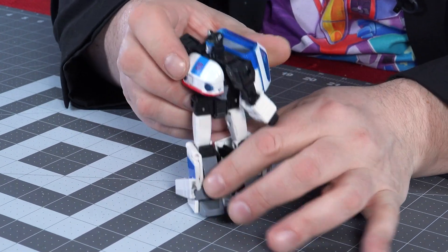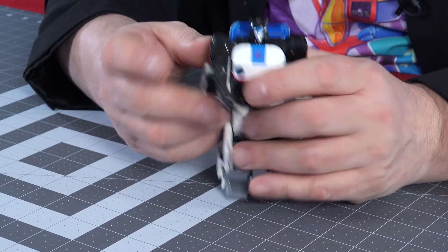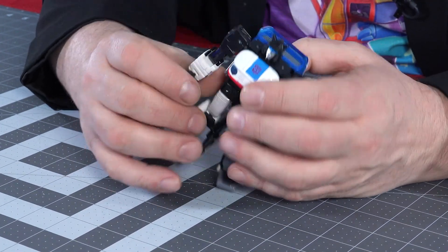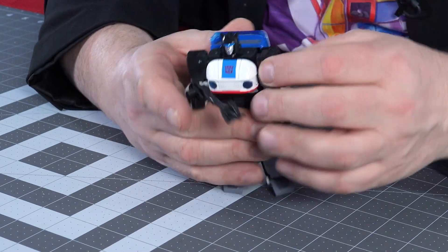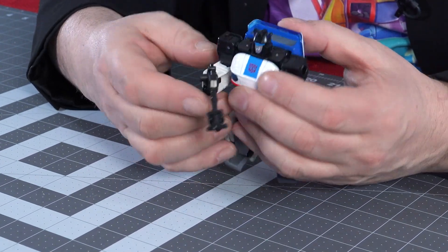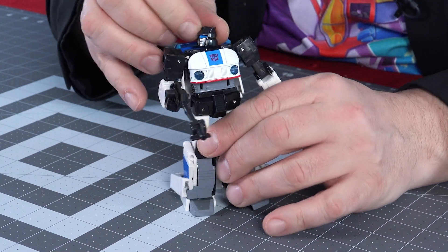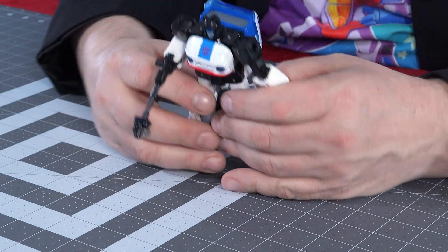He does twist at the waist, which is a good thing. His arms bend at the elbow and you can also bend them back — he's got almost a double joint. The shoulders can go all the way around, out to the side, and he can swivel his arms. Very good arm articulation, and the head turns. I would love to see a line where they took this aesthetic and made all the original Autobots into these Cybertronian-style vehicles — they obviously need to do Wheeljack. That would be really cool.